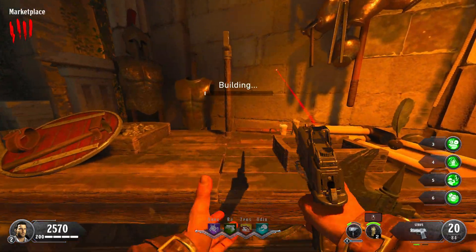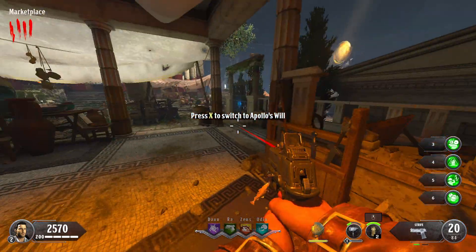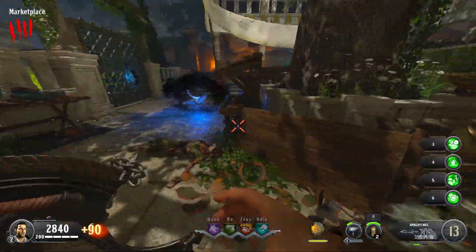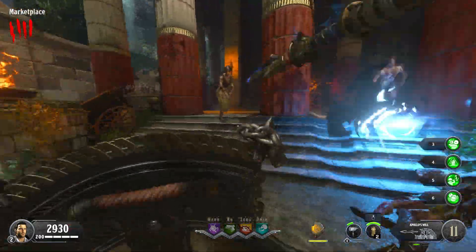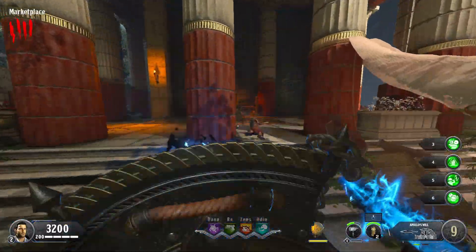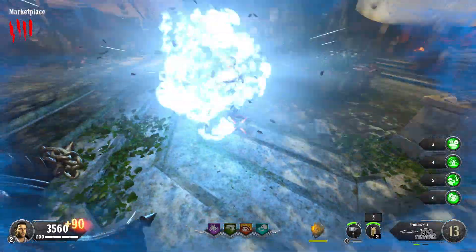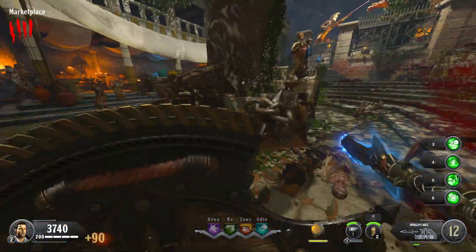Now we have arguably the coolest and most badass shield ever made: Apollo's Will from Ancient Evil. It's only on this map, but it is the coolest shield I've ever seen — there's a reason it's the thumbnail shield. It throws explosive spears and you need it to get the gauntlets of the map — the wonder weapons — to their final upgrade. It's very unique, you can place it in a pretty decent spot right next to the high round strategy, and over time your ammo gets replenished for it. Very good overall.